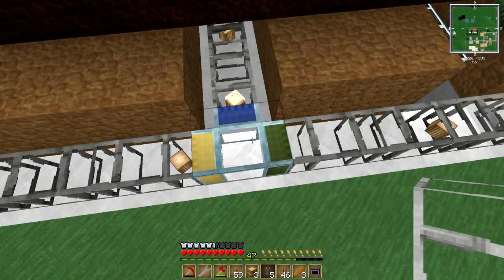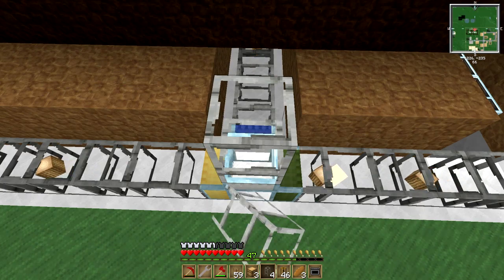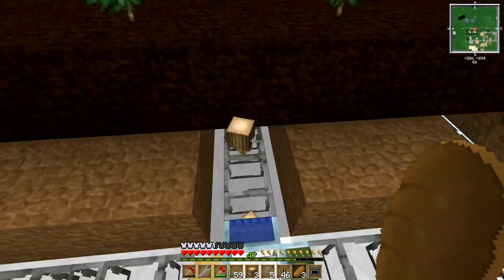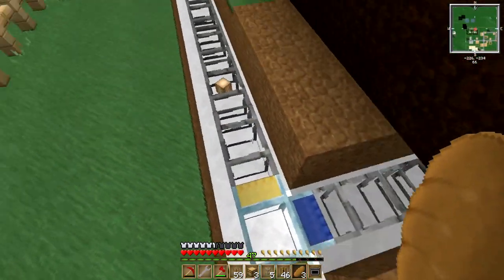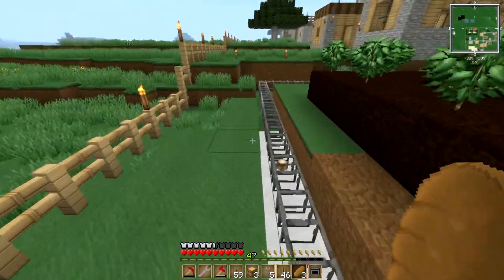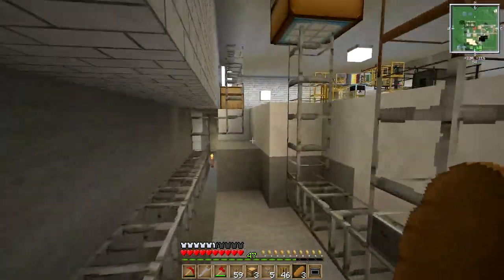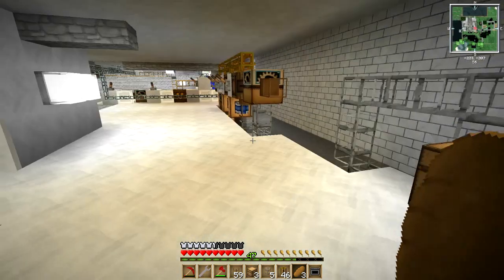We've got a problem — sand is going the wrong direction. I think we need to add a filter here making yellow an oak wood filter. There we go, that should work. Our delivery system is working quite nicely — we can see logs being delivered slowly along the cobblestone transport pipe. I've set up a chest to collect all of these oak wood logs, and in the next episode we're going to start working on the scaffolding factory.